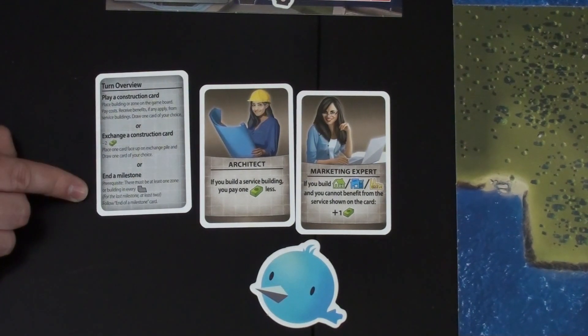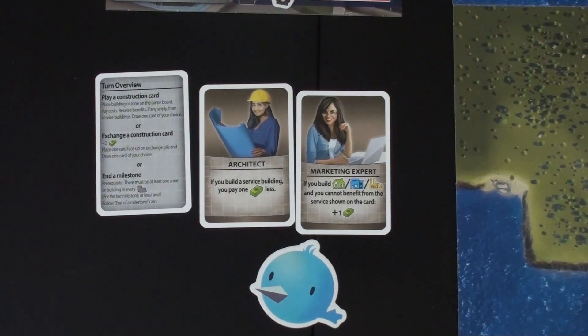The last thing you can do is end the milestone, which is ultimately how you trigger the end game. To do so, you need to have at least one building in each zone. When you do, you go through and update your resource tracks, then start on another milestone. At the beginning of the game I laid out four map tiles — each is a milestone. You can lose the game if you need to play a card and cannot, if a tracker reaches the red zone with no more space, if you run out of money, or if happiness drops to minus five or overall happiness drops to minus ten.